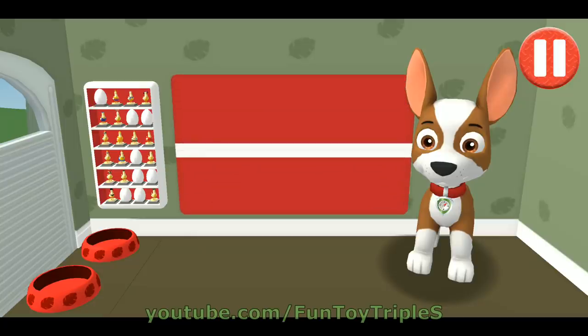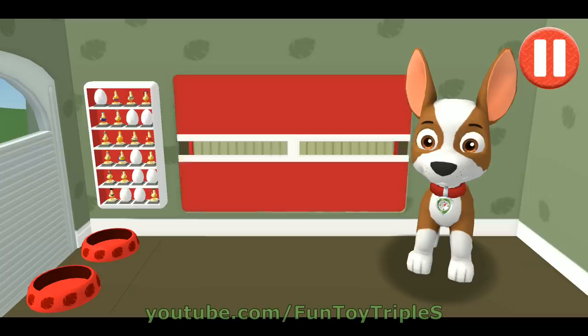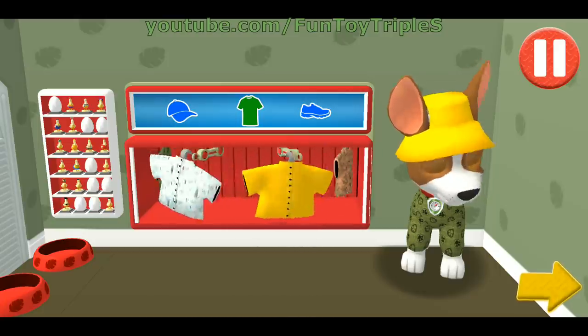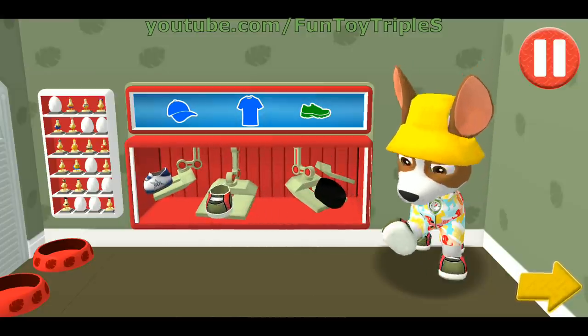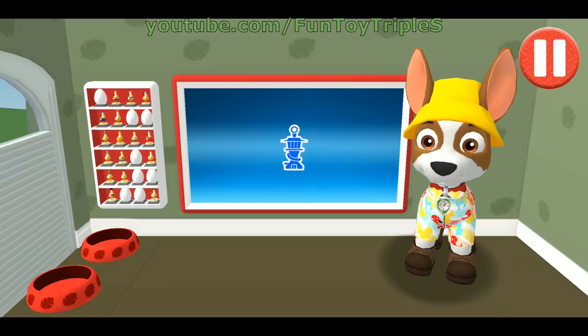Before we get dressed... Look at the screen to check the weather in Adventure Bay. What a bright sunny day! This pup needs to get dressed for the day. Tap the arrow to go to the next activity. I look cool and ready for a rescue! You did it! This pup is ready to roll! Now it's time to head to the lookout tower to get our mission. Tap the blue picture of the lookout tower.